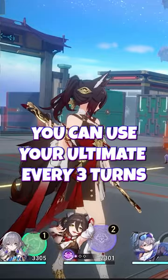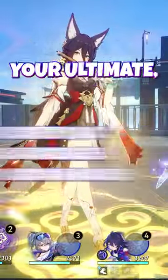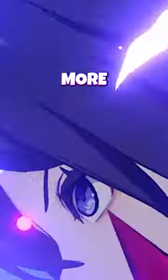With this setup, you'll be able to use your ultimate after one skill and two basic attacks. And every time you use your ultimate, it will push you up the action bar, allowing you to generate even more skill points for your team and energy for your team for even more ultimate gain.